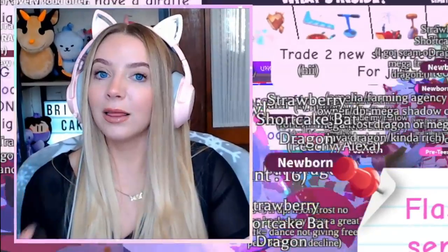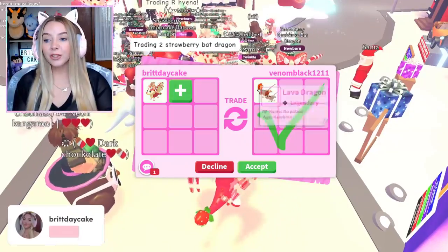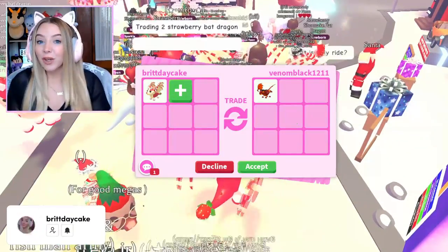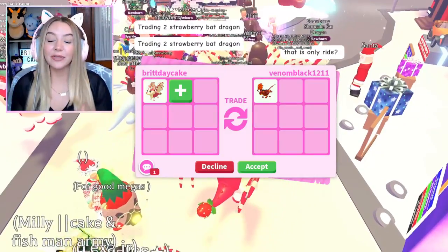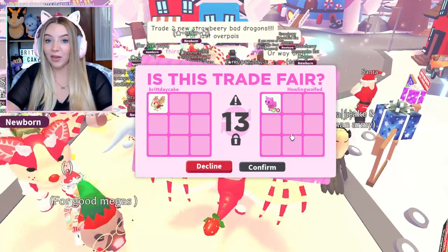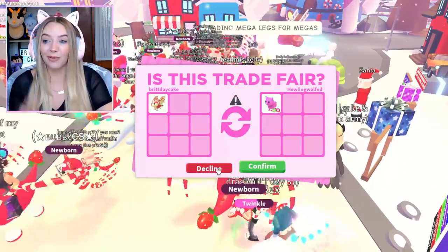I just feel like we need to be a little more stingy. We did just get a fly ride lava dragon for one, and I like to get different kinds of trades — I want to see how many different things we could get today. I don't think somebody would really trade a neon pink cat for this, so we're going to decline, but that would have been a really cool offer.